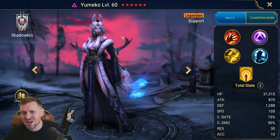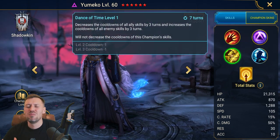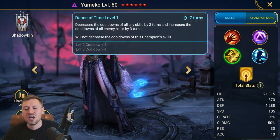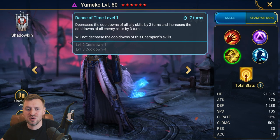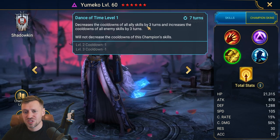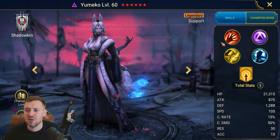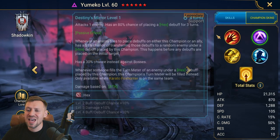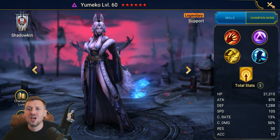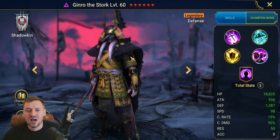Yumiko — absolute monster for arena, without a doubt one of the best champions in the game. She also helps in clan boss and Hydra, helping people break world records. She decreases the cooldown of all enemy skills, which is insane, and resets skills on your team so you deal damage and get to go again. Great for PvE speed runs because she'll set cooldowns, plus she brings hex and has perfect veil on herself. 100% you're investing in her — one of the best champions easily in the game.